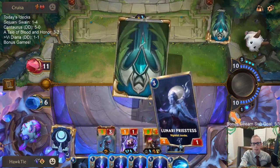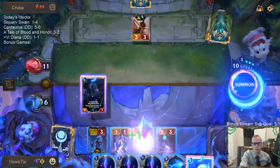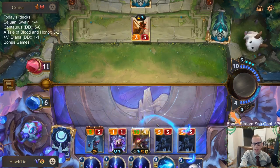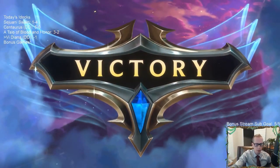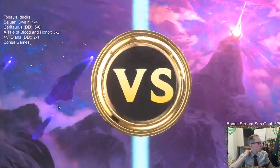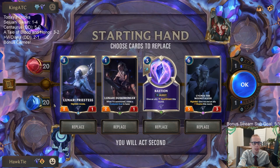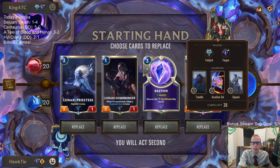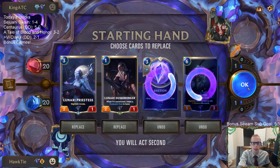They're at 11, and I have 11 attack even not including Vi, so I could go straight to combat and have enough attack anyway. Guiding Touch draw was very good to get out of Decimate range. We just built that Centaurus deck together today on stream before we played it — built it from scratch, played it, and went 5-0. I don't have a huge amount of games or experience with it, but it felt good.